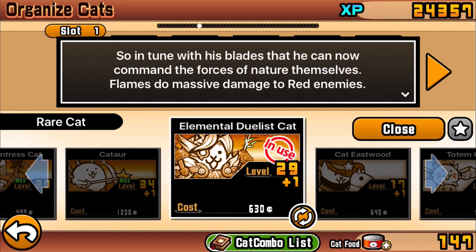But this is the real deal right here — the elemental duelist cat. Description: 'So in tune with his blades that he can now command the forces of nature themselves.' Wow — you can't just give that description to any cat. Flames do massive damage to red enemies. I'm so shocked because this cat is really, really unbelievably strong.